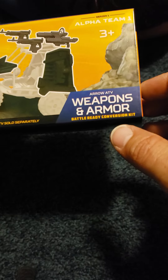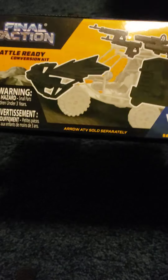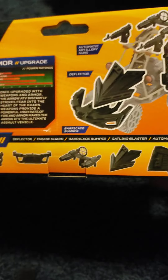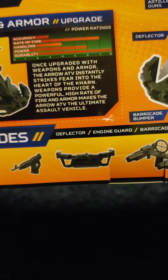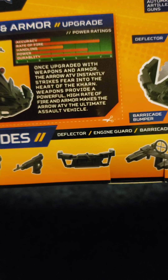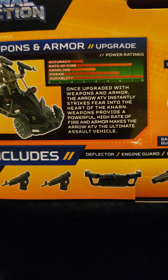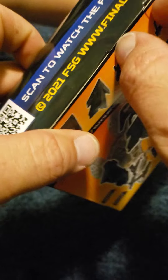This is the weapons and armor pack, a battle-ready conversion kit — Arrow ATV sold separately. So basically it's just the weapons and armor that go on the little ATV we put together last week. Once upgraded with weapons and armor, the Arrow ATV instantly strikes fear into the heart of the Karn. Weapons provide a powerful high rate of fire, and armor makes it the ultimate assault vehicle. Rate of fire is seven out of eight — pretty powerful, so watch out Karn.